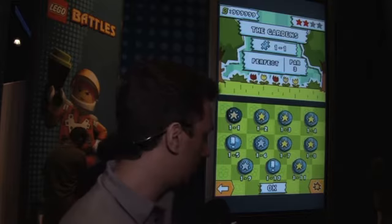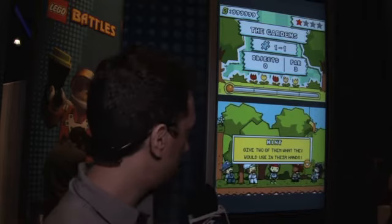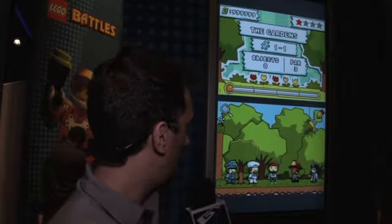That was an action level. We're going to go really quick to a puzzle level. With puzzle levels, you don't actually see the Starite — that's the difference between the puzzle and action levels. On a puzzle level it gives you a hint, and the hint says: 'Give two of them what they would use in their hands.'